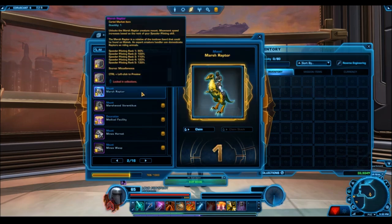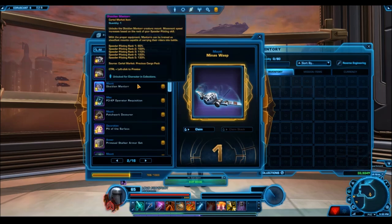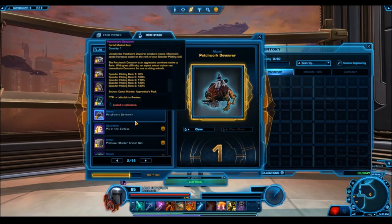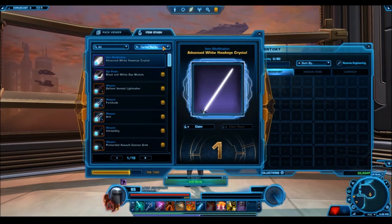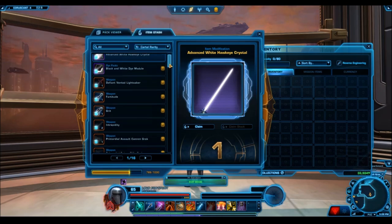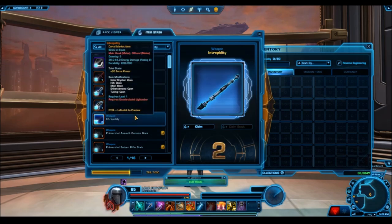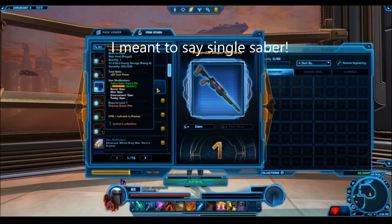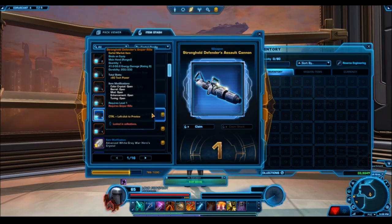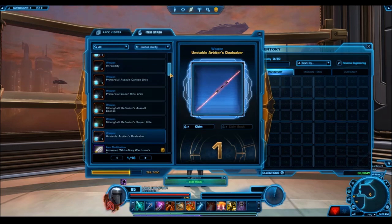Let's get into a real discussion about quality here because the numbers are clear — these packs have decent RNG — but not all platinum items are the same, and not all gold items are the same. With these platinum items, they seem to be the really weird platinum items, or in other words, the ones that aren't very high value. The only genuinely high-value new platinum items are the Defiant Vented Dual Saber and the Unstable Arbiter's Dual Saber — two new platinum items released in cartel packs that are relatively high value on the GTN.